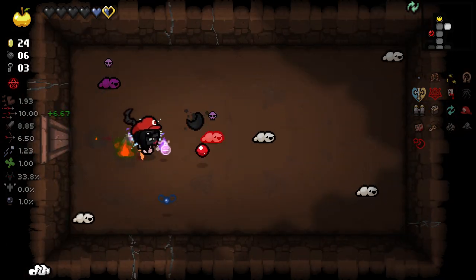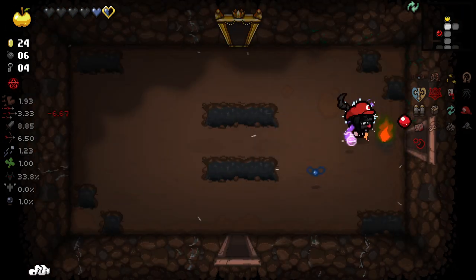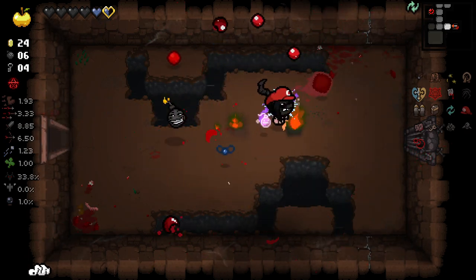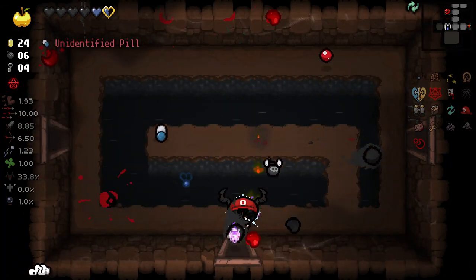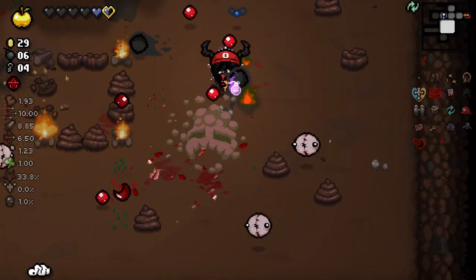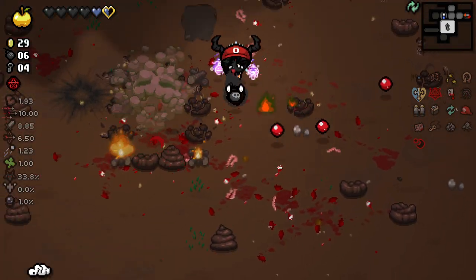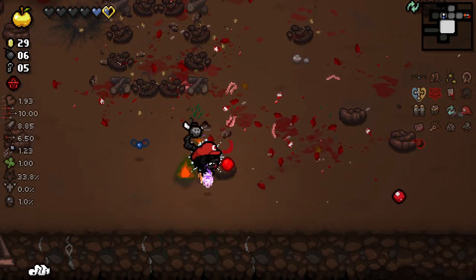I'm liking this run a lot right now. This is a definite Spinning Wheel room and the fire is helping us out a ton too. I wonder if I end up being able to build up a few Wisps over the course of a few floors, or if they're likely to die each floor. Extra money is always going to be good, because with Restock we're going to be able to buy three items a floor pretty much — if we can get to 31 cents.